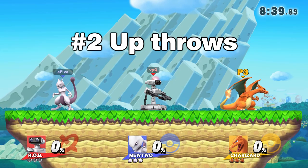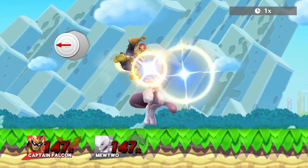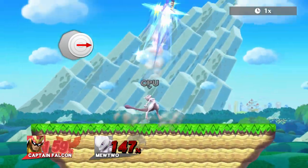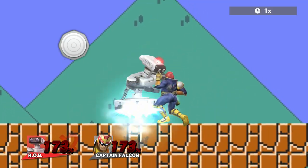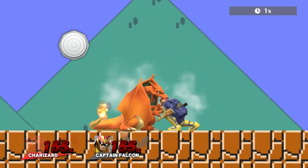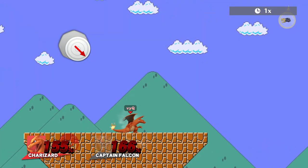Number two: the strongest up throws — Mewtwo, ROB, and Charizard. For Mewtwo, you can press towards or away from him; both work fine. For ROB, always press away from him — pressing towards him results in very bad DI. Charizard is a little more specific: press diagonally down and away from him to survive the longest.